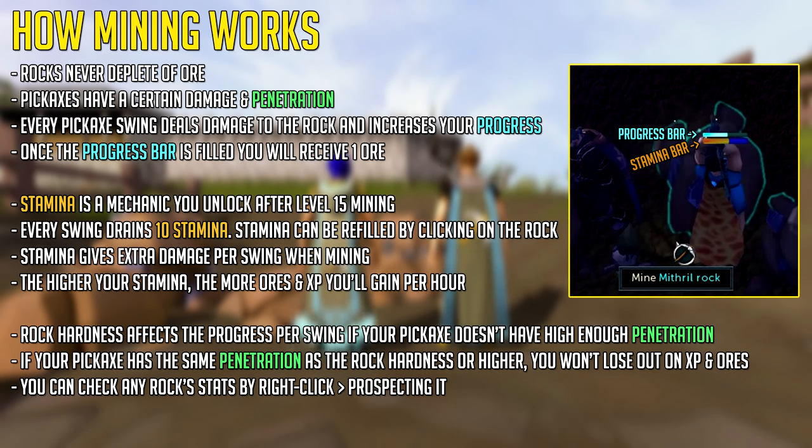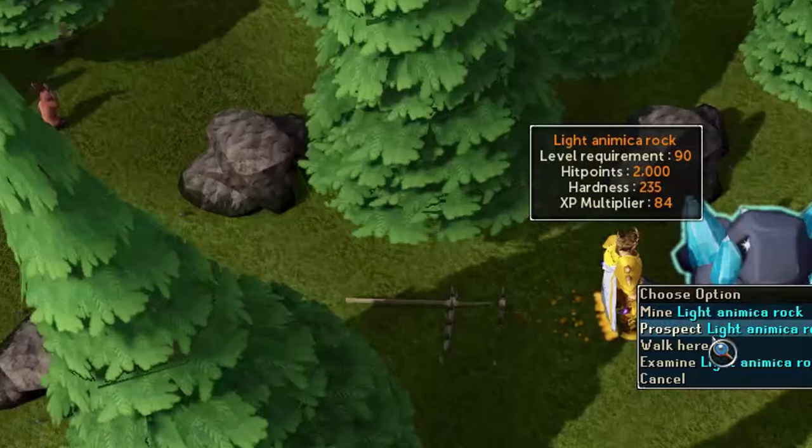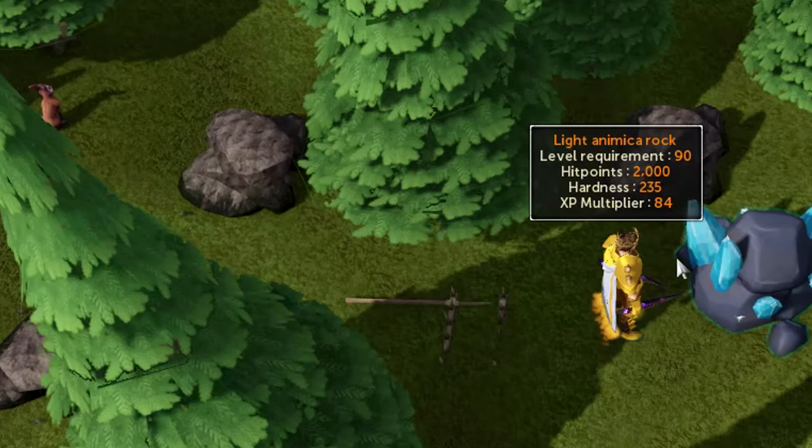Every pickaxe swing drains 10 stamina; however, you can refill your stamina by simply clicking on the rock again. Stamina gives you extra damage per swing, which is why it's important to keep it high. Rock hardness is also a factor as it can affect the progress per swing if your pickaxe doesn't have high enough penetration. However, if you upgrade your pickaxe whenever you're able to, you should be fine. You can check a rock's hardness by right-clicking any rock in game and choosing the prospect option.